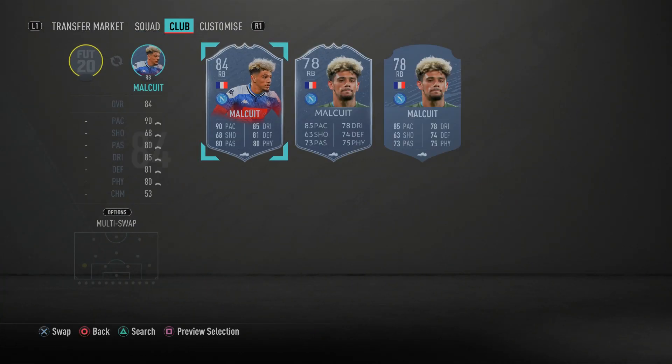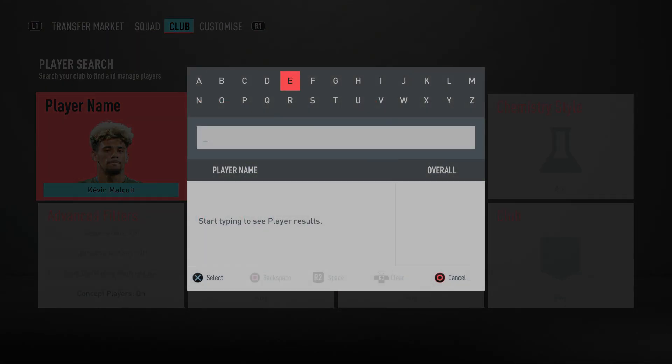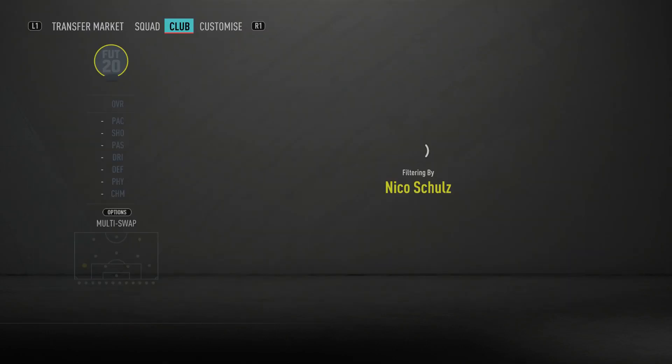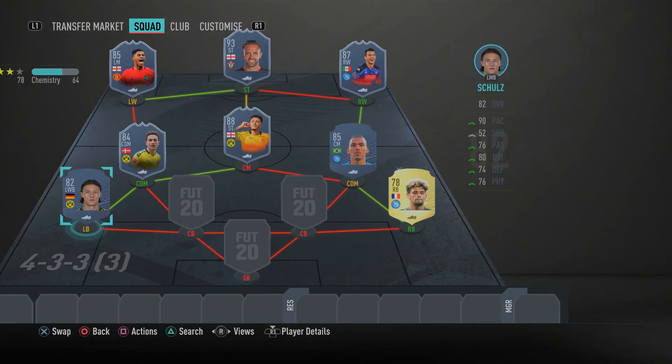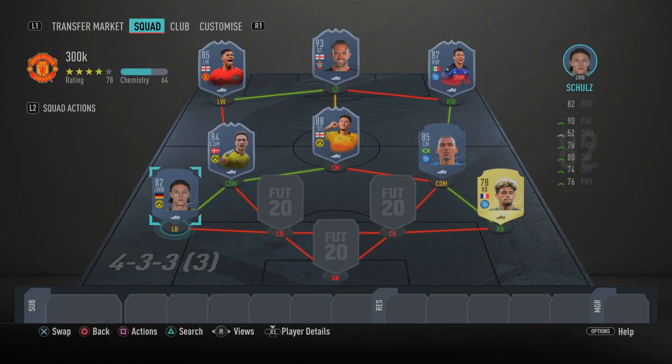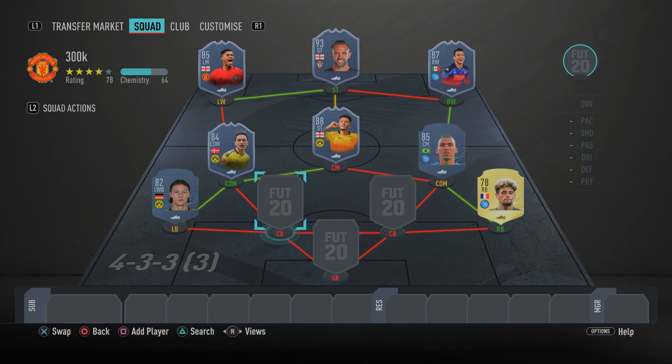In the left back spot we have another Borussia Dortmund player — Nico Schulz — a very typical pacey fullback: 90 sprint speed and 89 acceleration, 70 slide tackle, 77 standing tackle, and 75 defensive awareness. He's sweaty and pacey, and will genuinely be a pain to play against. He's got the pace, he's got the defensive attributes — you just cannot go wrong.